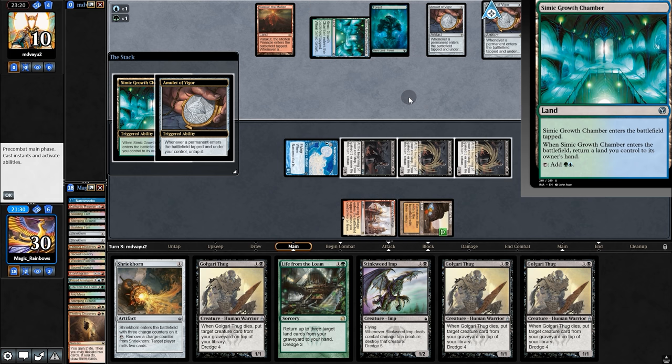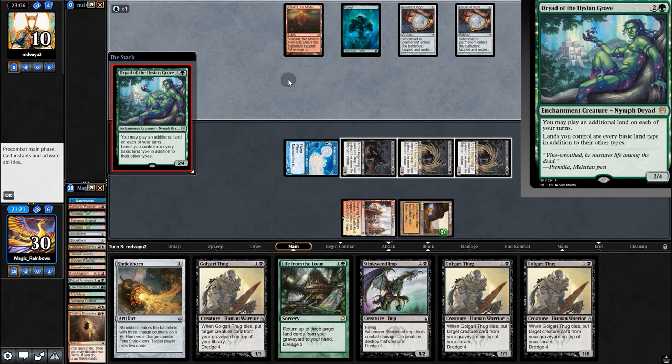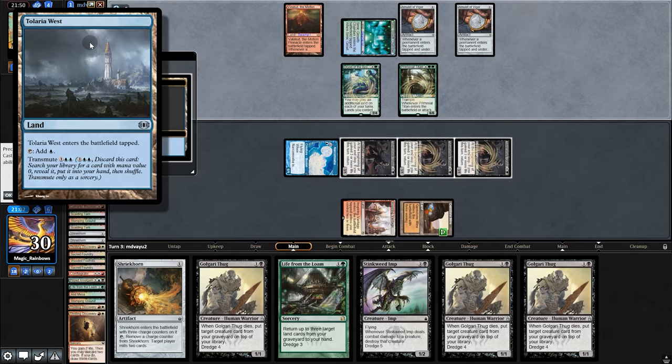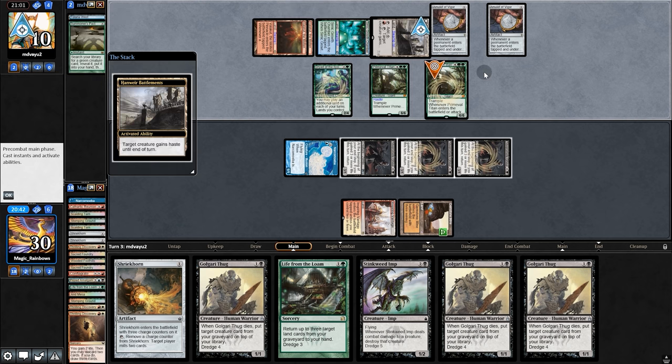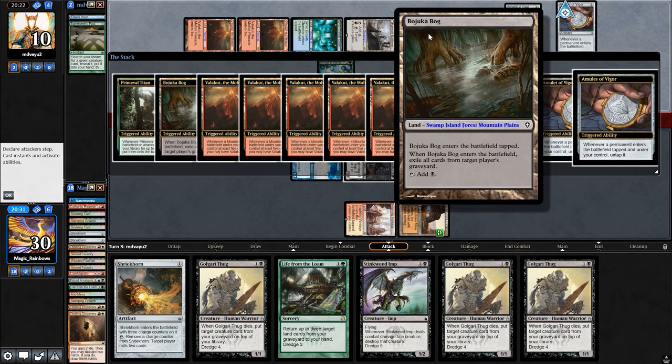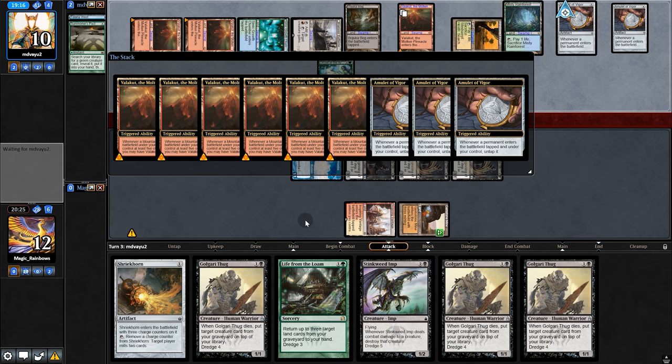Simic Growth Chamber — that's a lot of mana. Not Titan though, Dryad. But they have another one. So much mana. Opponent transmutes, and Summoner's Pact. They're giving both Titans haste. But we were doing so well. They do slam us with Vesuva Bog and they kill us.